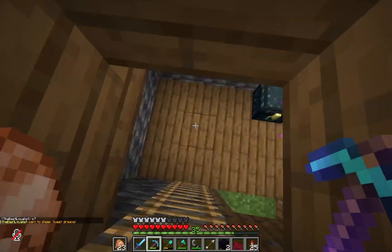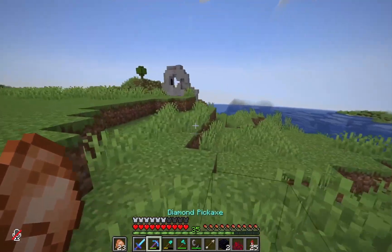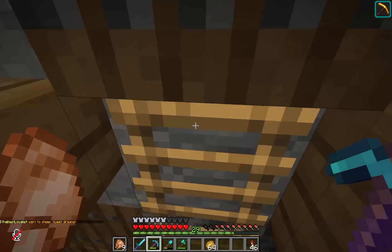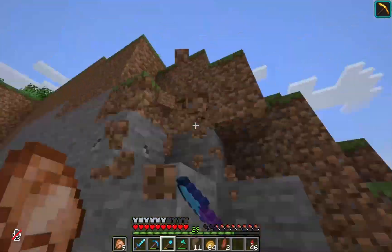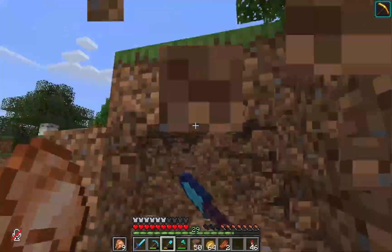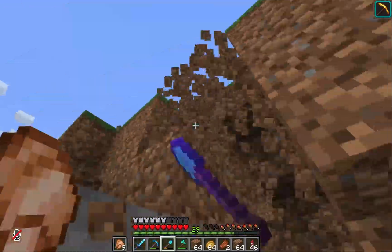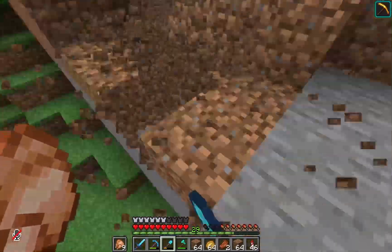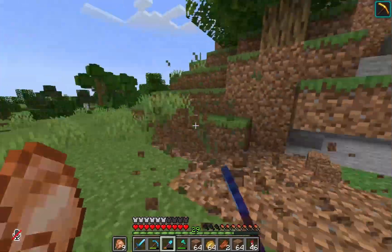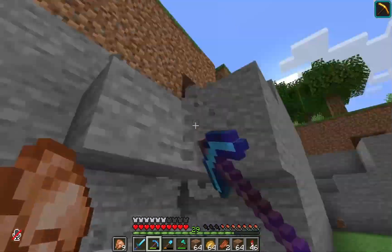Now I can have fast travel between my bases that are literally, like, a hundred blocks away at max. Quick time-lapse here. I just wanted to say that I really wanted to make this a mountain-y area, so I decided to make some of the walls stone so then it looks like it's been mined out or carved away.